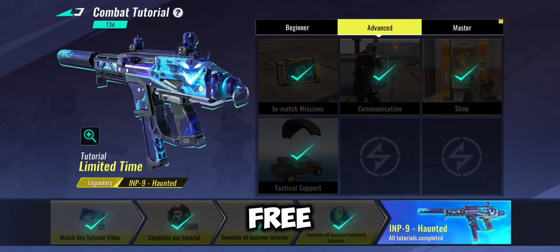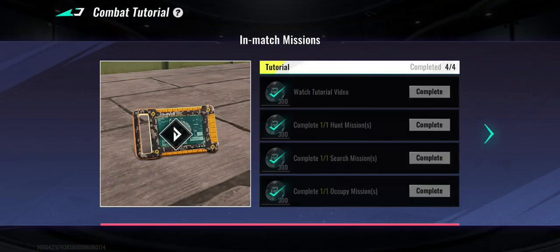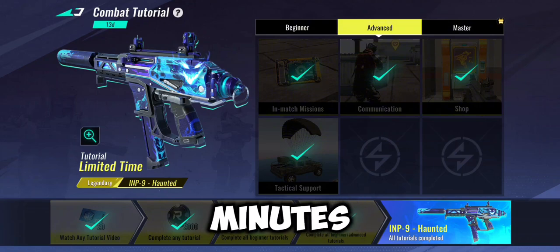In today's video we got three legendary guns — the EMP-9 hunted. You can get it for free by completing all the beginner tutorial and advanced tutorial. It's easy, just watch the video and complete the hunt missions. You can unlock it in like 30 minutes.